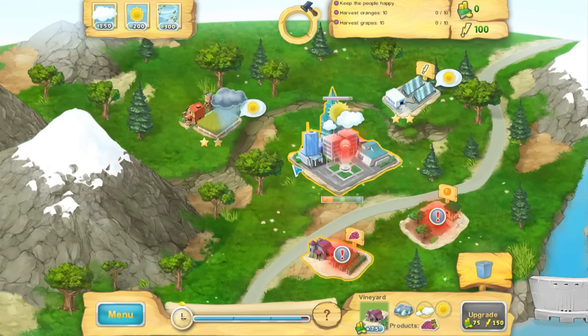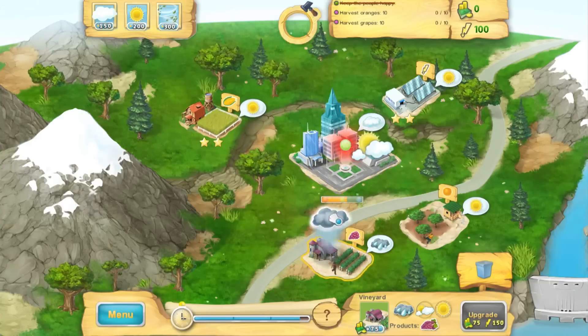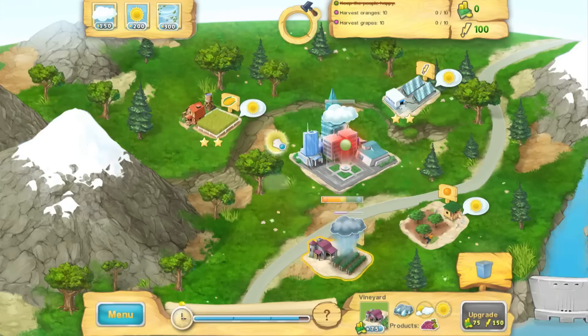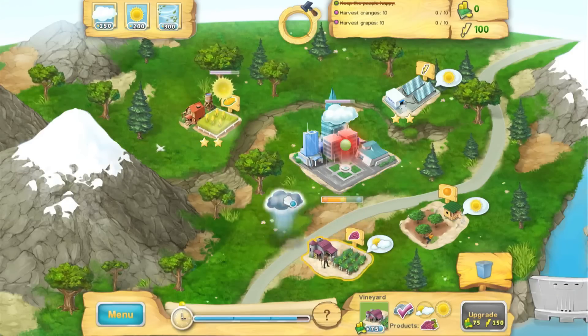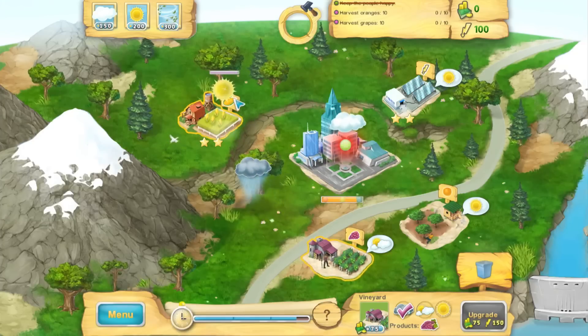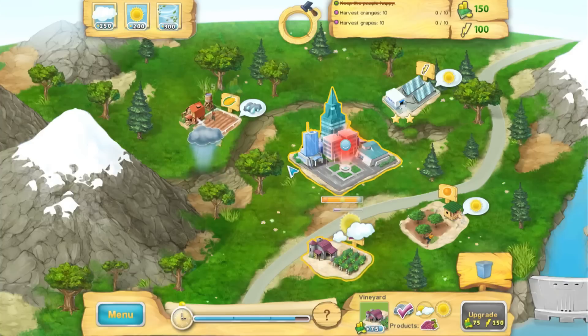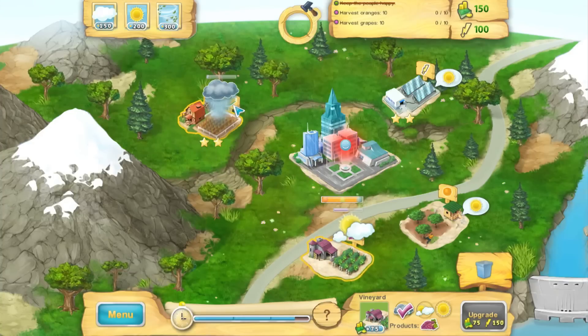No one said Mother Nature's job was easy. Speaking of not easy, the game's time limits are a bit strict and you'll encounter a technical error here or there. Your clouds and suns will float around when inactive. I thought this was a nice touch — they are clouds after all — but they'll sometimes seem to purposely fly over where you're trying to click.